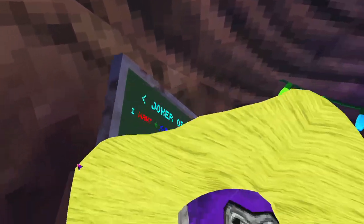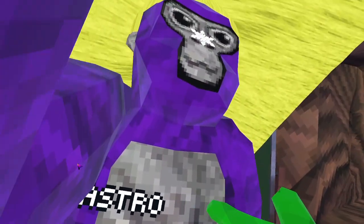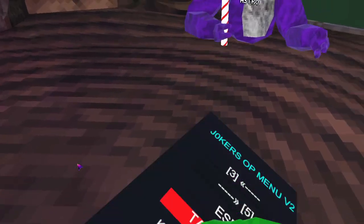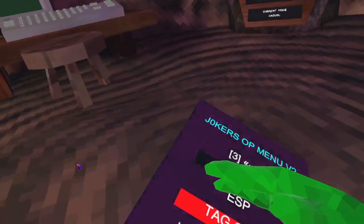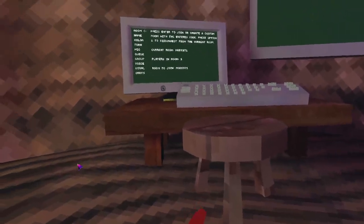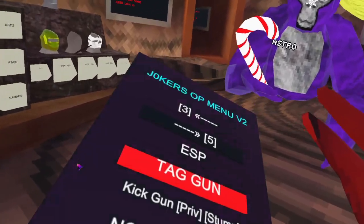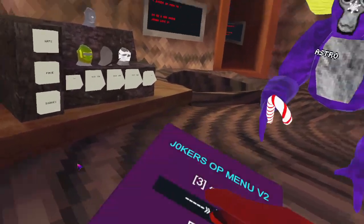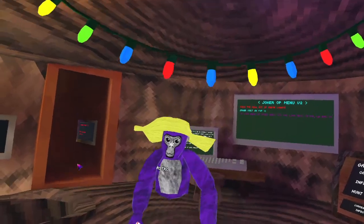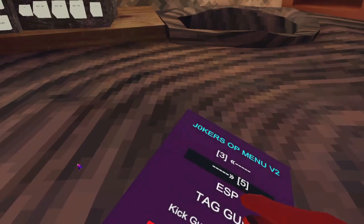ESP — it's like a finger above your head. Tag gun — you want to go in an infection lobby for this. So I'm gonna test the tag gun on you. Doesn't work apparently — it works because kick only works in stump. No tag fees basically.